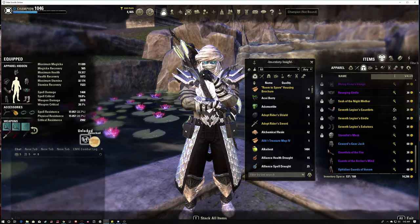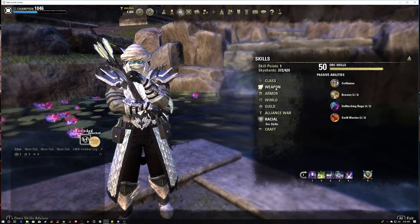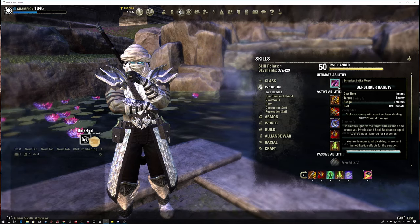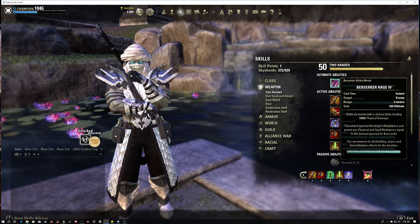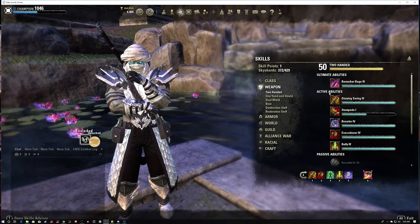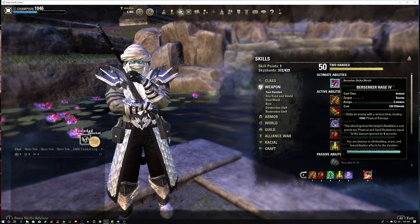We have DB on the front bar to increase our weapon damage a bit, and it's the signature stamina ultimate - it does really good damage. I'll also swap that out for Berserker Rage on the front bar. Berserker Rage is great for punishing tanky targets - it ignores resist. A lot of people don't use this move. When you initiate the ultimate you get immunity to snares and disabling effects for the full eight seconds, and it ignores the targeted resist. I've been able to get my physical and spell resistance up to 62,000.